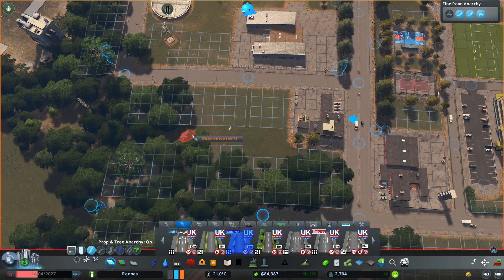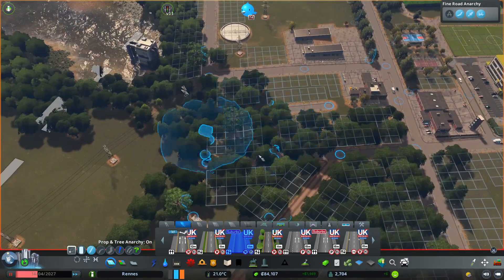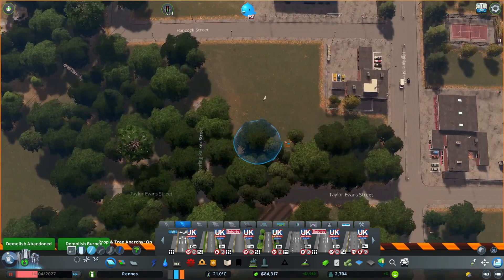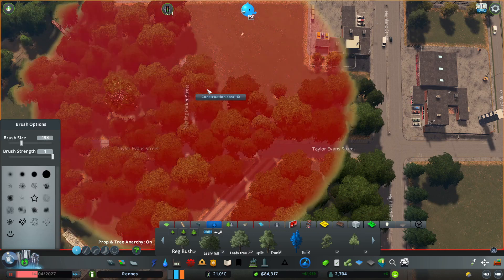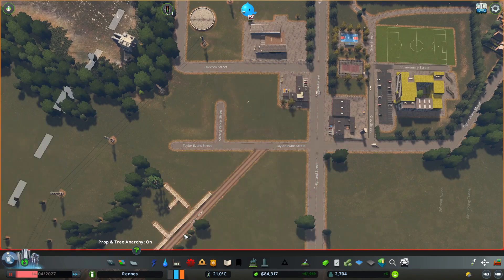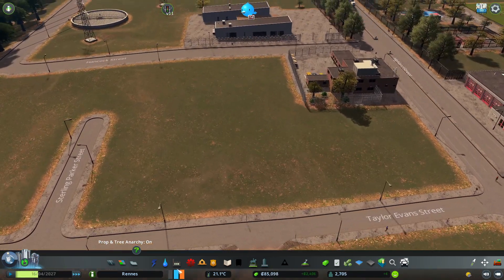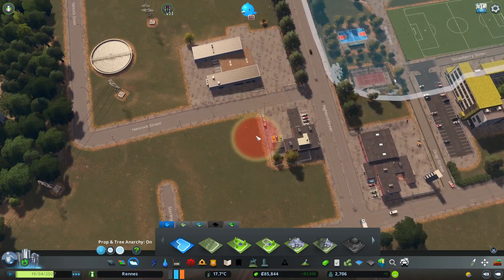That's going to be the water processing area. It's awfully small though — let's get rid of that road, it's not needed. We do need to get rid of some trees, so let's go to the tree brush and clear them out so we can see what's going on. We might as well let it play on so we can build up some money. Industry-wise, let's make this a little district.